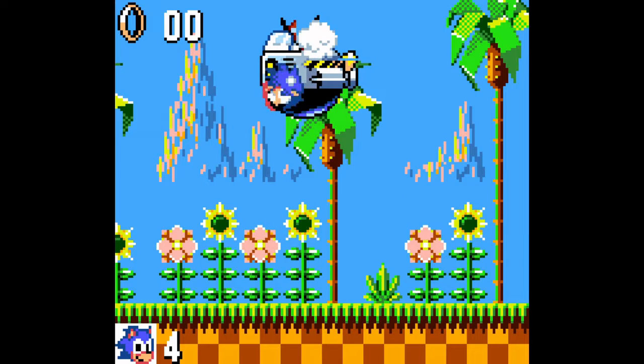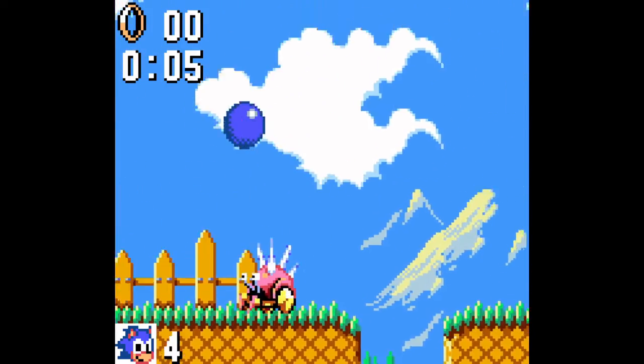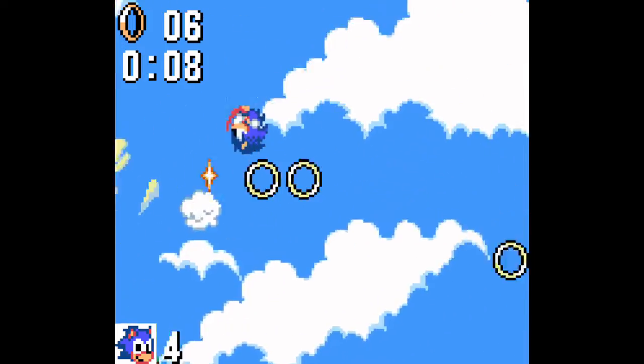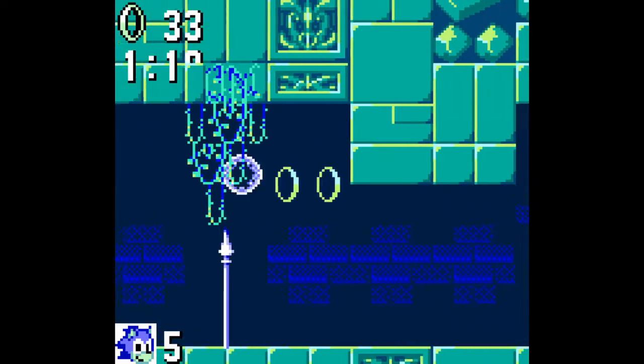You beat Dr. Robotnik and go to the next zone called the Bridge Zone. Most zones in this game are different from the 16-bit version — only three zones from the 16-bit version are in this game: Green Hill Zone, Labyrinth Zone, and Scrap Brain Zone. So it's good they chose the best zones to die a lot in.